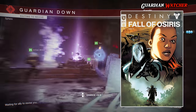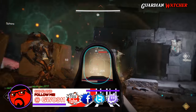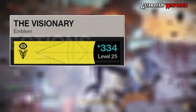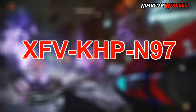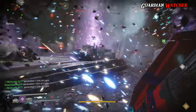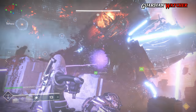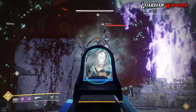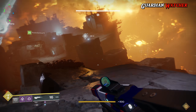The Destiny webcomic, Fall of Osiris, is getting a Part 2 very soon, and when available it will be on Bungie.net. In Part 1 of the webcomic, a special emblem code was found hidden in Morse code for the Visionary emblem. If you don't have it already, here is the code: X as in X-Ray, F as in Fox, V as in Victor, K as in Kilo, H as in Hotel, P as in Papa, N as in November, 9, 7. Input that code in the Redeem Code section on Bungie.net, then log back into Destiny 2 and it should appear in the Collections section in your vault. Most likely another emblem or something similar will be released in Part 2, and when I find out I'll let you know.